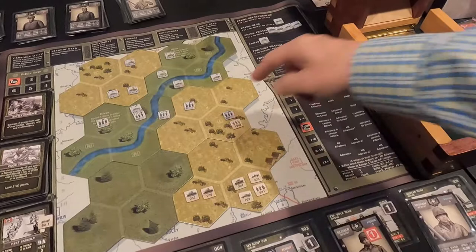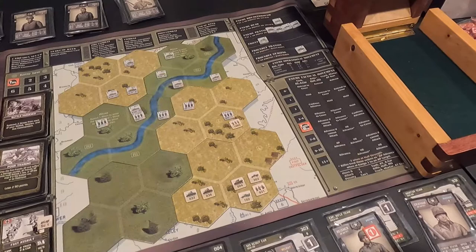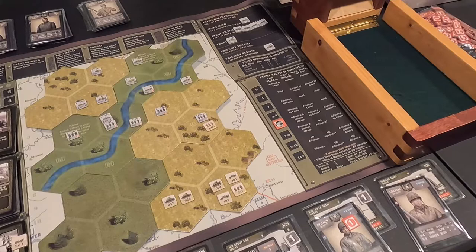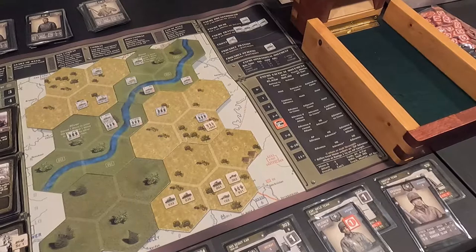First I attack this rifle company with my expert rifle team. Their attack number is four, I get two dice and plus one from my leader's bonus. He gets the cover bonus making him tougher. I need four or higher to hit plus one — roll a three and a ten, two hits. His defense is three plus two for light cover, so five or less to survive. He rolls two and two — he defeated it. Didn't get him.